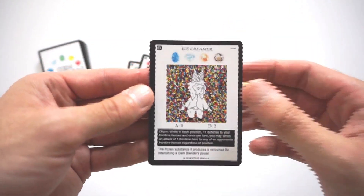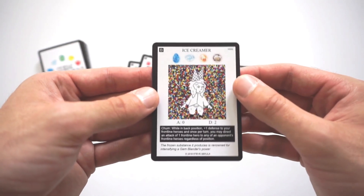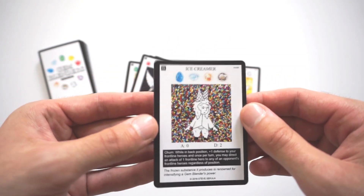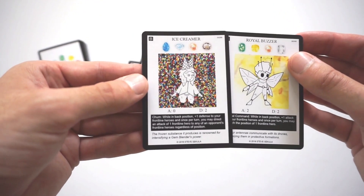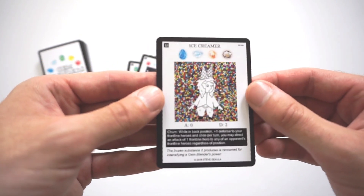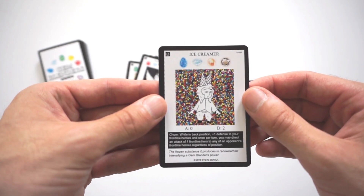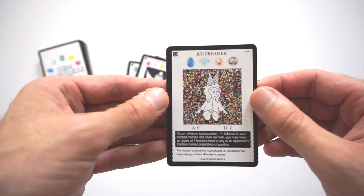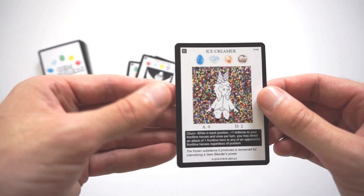It's a cool card, kind of based off of Ice Cream as you can see with its two horns, and it has a really good effect too. You get that Defense Wall, similar to how Royal Buzzer gives an Attack Wall. But in Ice Creamer's case, you're able to direct an Attack without changing the position of one of your Frontline Heroes to any of your opponent's Frontline Heroes. So that becomes super useful because you're able to potentially get two Attacks on your opponent's weakest Defense.